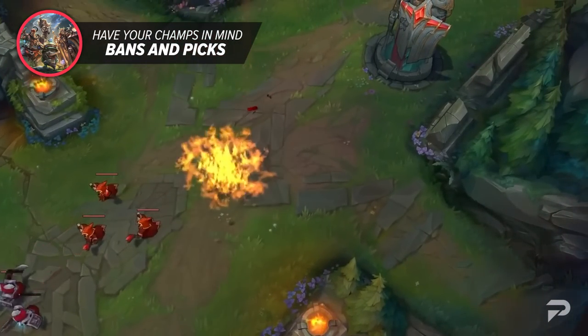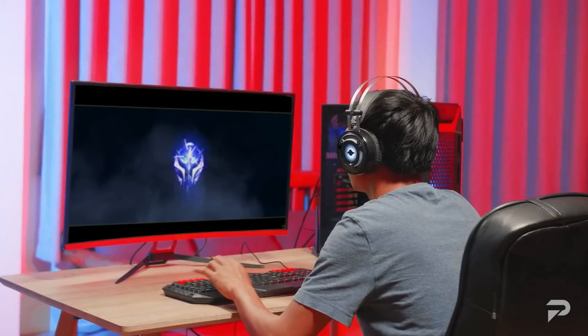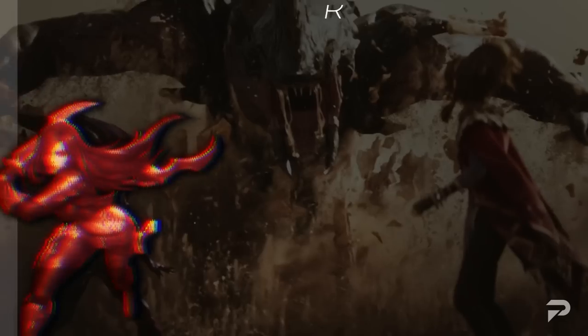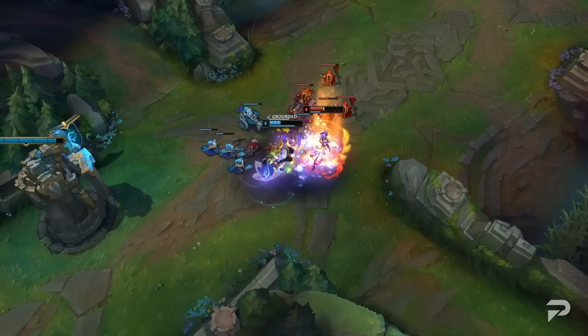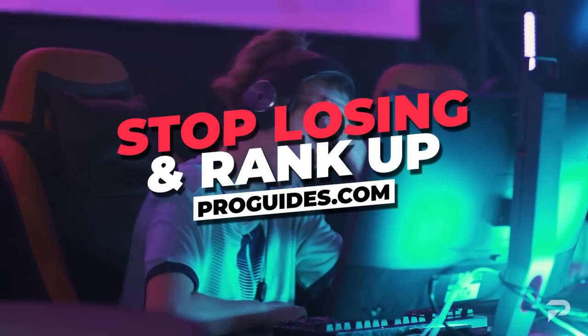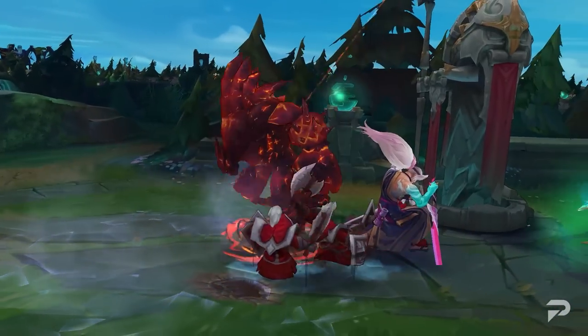Before we continue on to our next few tips, we want to remind you all to check us out at ProGuides.com. With our new $7.99 monthly subscription, you can take your gameplay to the next level with some brand new course and bootcamp content. If courses and lessons aren't your thing, don't worry — we have challenger-level coaches that are available 24/7 to help you out. As a member, you'll even get a 10% coaching discount. So what are you waiting for? Go check us out and join the ProGuides family. Nonetheless, let's not waste any more time and dive right back into the video.